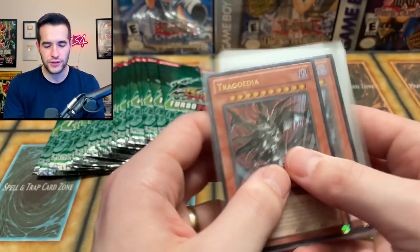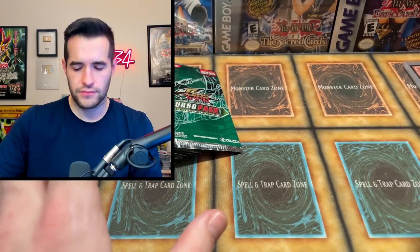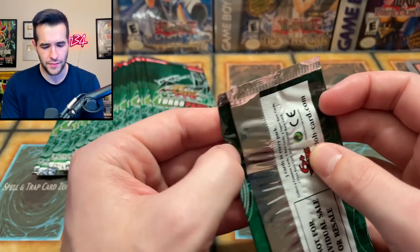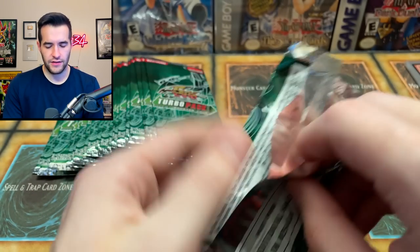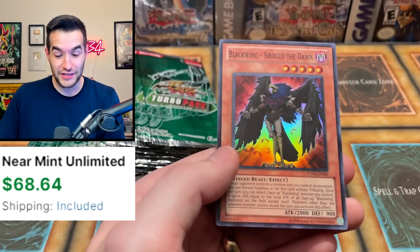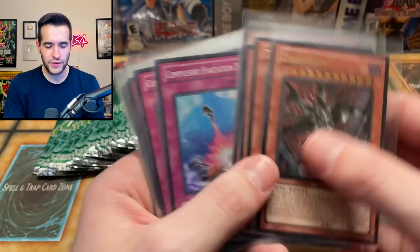Trigodia! I mean how many foils did we pull in that Turbo Pack 6 — was it nine? Now we have 12 here. We've pulled every card now which is amazing. Then — Blackwing Sirocco the Dawn? Okay wait a second — do we have some weird error box? I feel like we're getting too many foils. We now have 13. We've pulled every card in the set. That seems higher than usual — I'm pretty sure we only pulled nine foils in the last one, and we have 13 now.